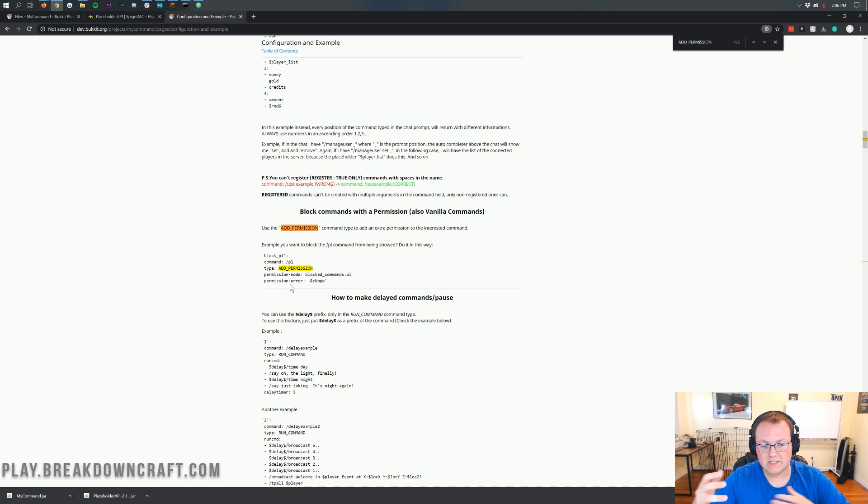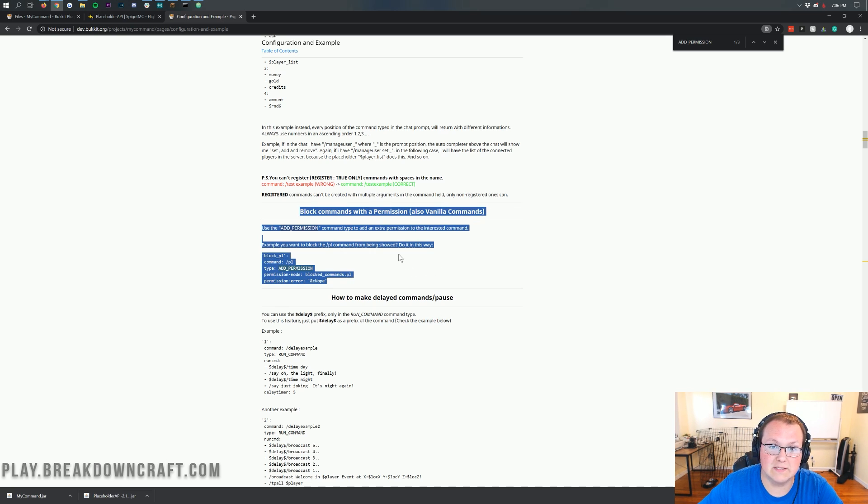For example, if someone doesn't have the permission essentials.fly and they do slash fly on your server, that's how you can make it say 'Fly can be purchased on store.breakdowncraft.com.' That's how you can do that sort of thing and give a little promo every time someone runs a command they don't have. It's a really good way to increase sales on the server, and it's very strong — something I do like about this plugin.